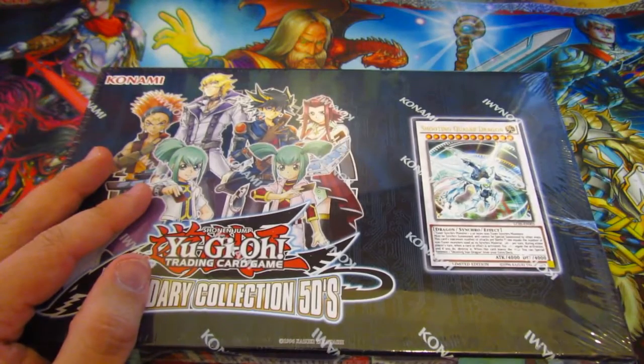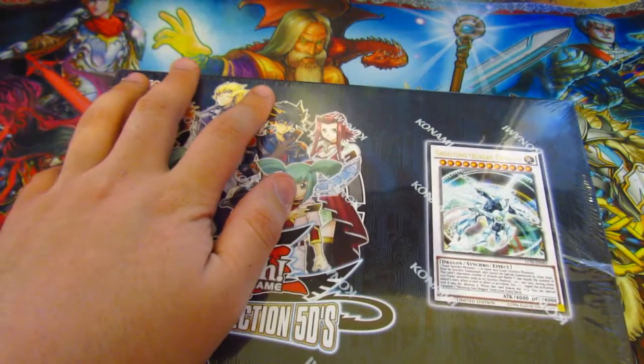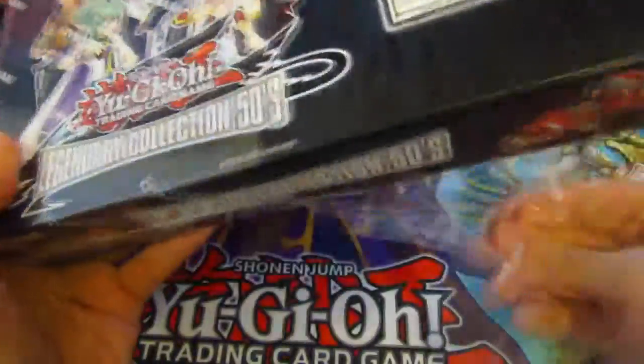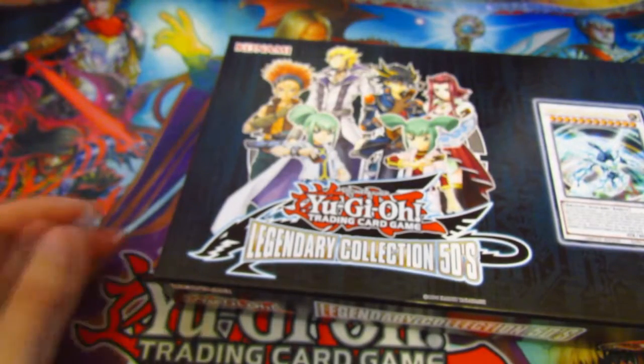Some of the cards we're hoping to get: Maxx C, Vanity's Emptiness, another Shooting Star Dragon would be very nice. Black Whirlwind or a Phoenix Wing Wind Blast — we've only got one of the top five, so getting another one would be nice. For the promos, you are guaranteed a Black Rose and a Shooting Quasar Dragon per box.